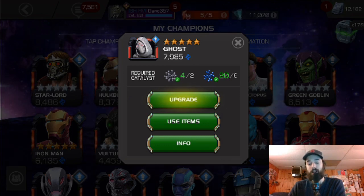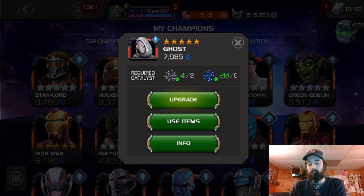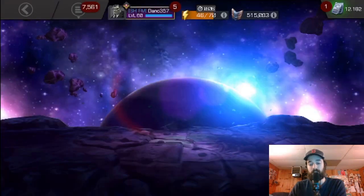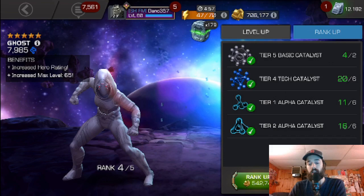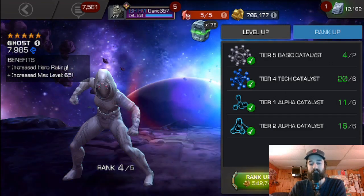It is time to rank her up. The inventory space aside, she's a phenomenal champ. She can definitely help me in Act 6. And what's more, I also have two tech awakening gems, so I can awaken her — the only reason I'm not doing that right now is because I'm going to be a good alliance member and wait until item use is on. But I am going to upgrade here. As you can see, I have four of the tier 5 basic, and I've almost got a fifth one. I've got just barely enough gold, so we are going to hit the button.